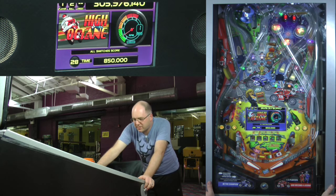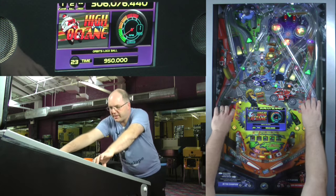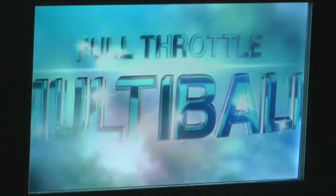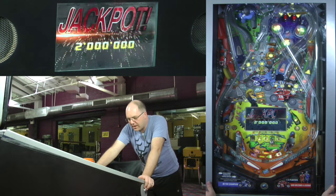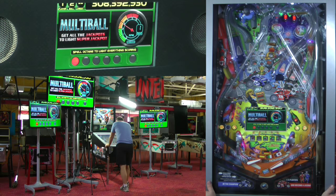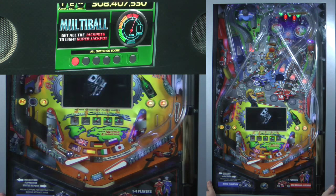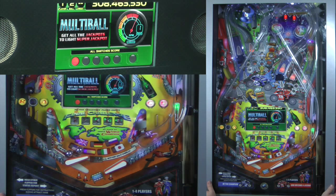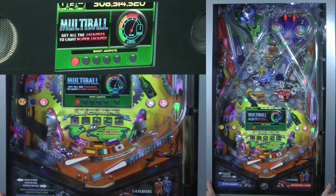There are two locks. High Octane is lit by shooting the octane targets around the left and right, and then shooting the right loop to start High Octane. Here's the third lock for Full Throttle multiball — there are five jackpots lit, and making all five will light the super on the spinner. I have seen some players jump the balls on purpose here because they'll go into the bumpers and potentially give enough bumpers for a gear. If you can get one of those gears, you're talking about hitting double jackpots instead of single jackpots.